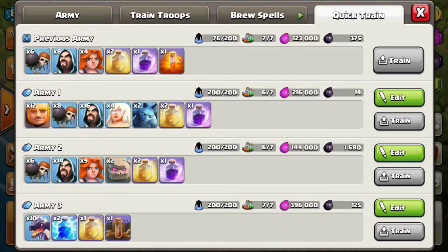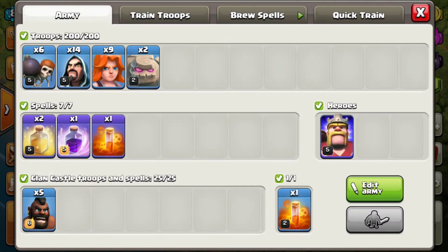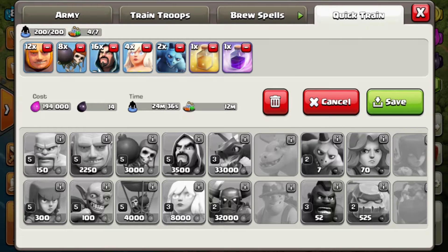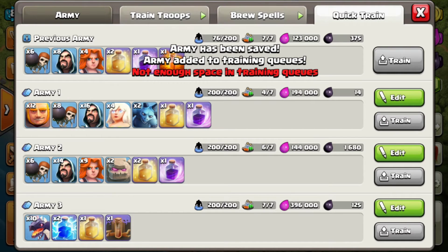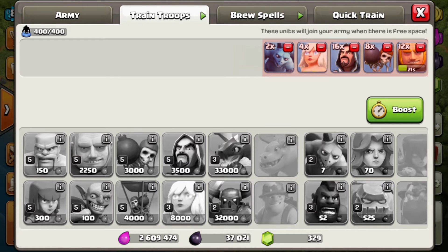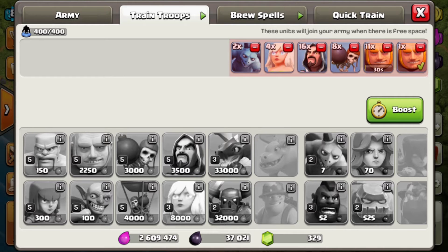It also shows your previous army so you can just hit train and it starts training right away. Previously, after your 200 troops were trained, the whole army training would stop until you emptied your spaces. Now, even if your army camps are full and you're training in your barracks, you can train up to 400 troops at once. This means I can do two raids continuously — my army takes about 20 minutes to train, so if I come back after an hour I can do two raids.